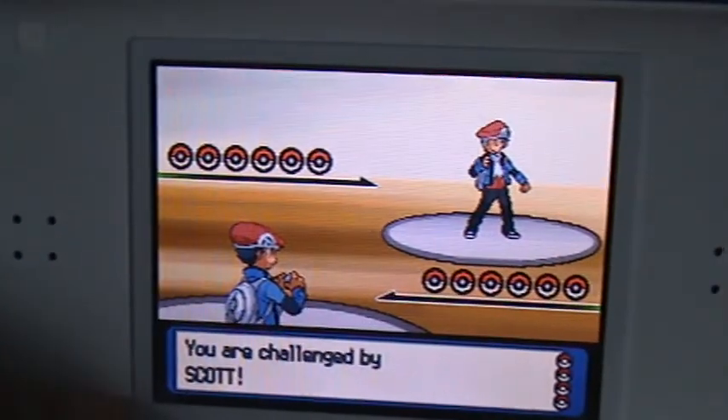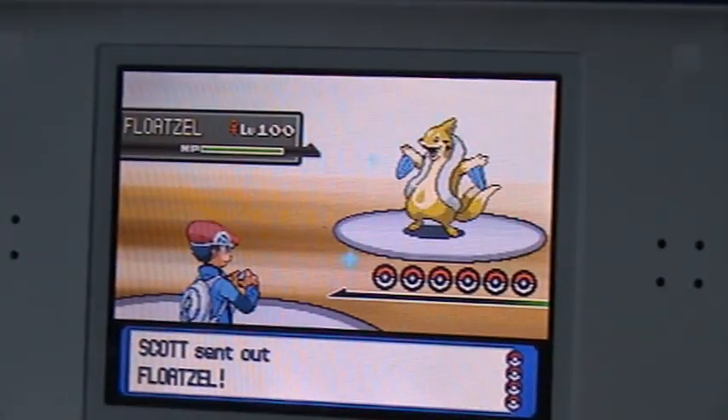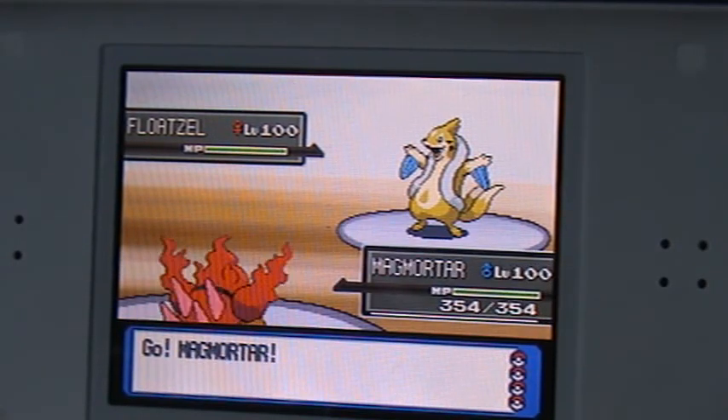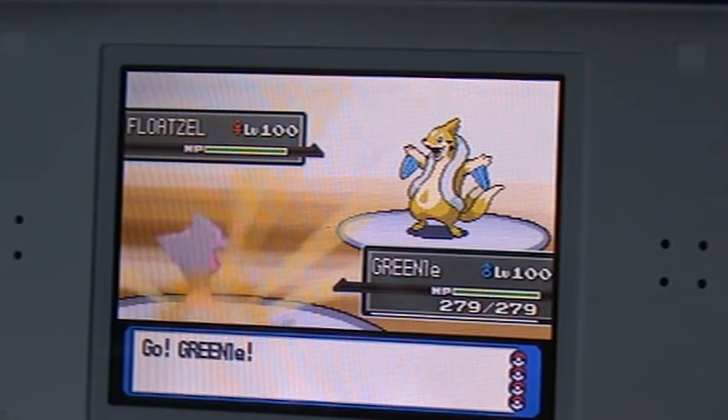Alright, he's using his heart build. He sends out all his new Pokemon — shiny, level 100 female. I sent out my main Pokemon because I didn't know what he was going to send out first, so I'm gonna withdraw it and get out my Dino.